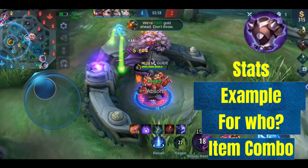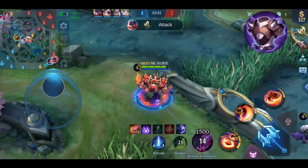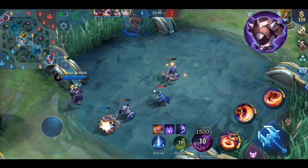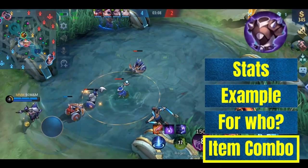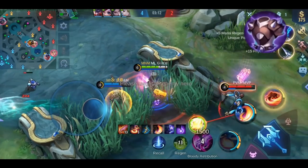Against which heroes can you use it? It's against all heroes who deal massive damage with basic attacks. Examples are Leslie, Layla, or Hanabi. You can combine it with Twilight Armor since they both work against heroes with high damage from a single basic attack.